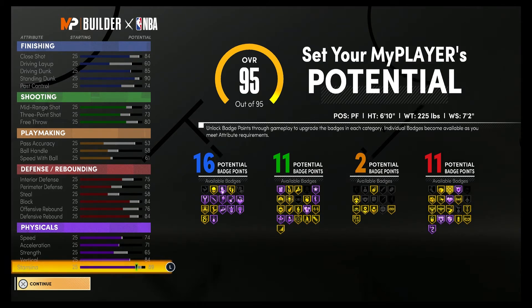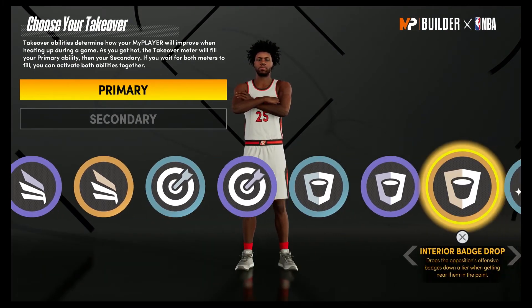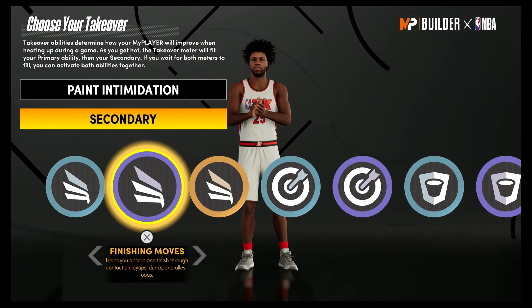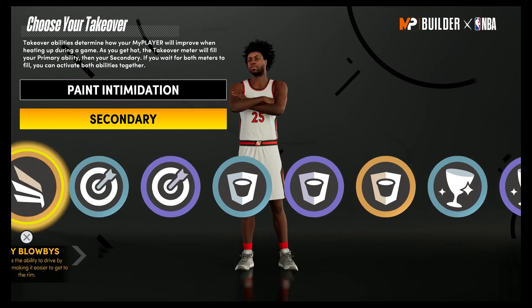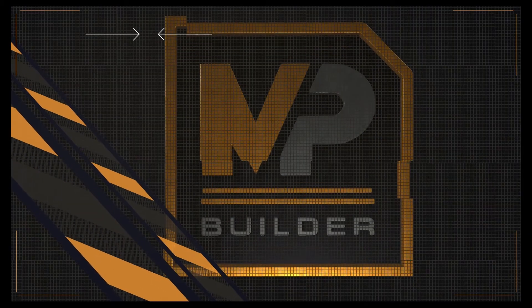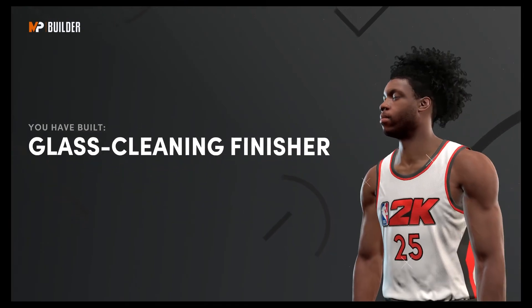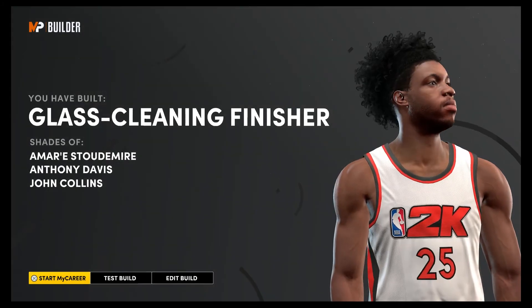Your physicals at 99 overall: with the gym rat badge you'll be 82 for speed, 79 for acceleration, 73 for strength, 92 for vertical, and 97 for stamina. For the takeover, I'm going to use the first one on paint intimidation and the secondary on finishing moves. The build is complete — you have built a glass clean finisher, shades of Amar'e Stoudemire, Anthony Davis, and John Collins.